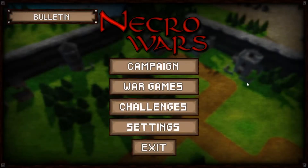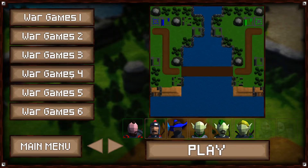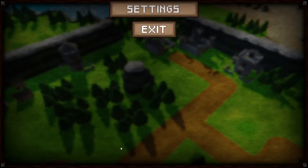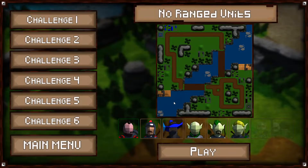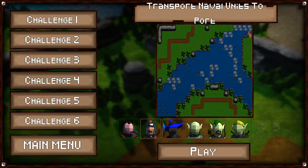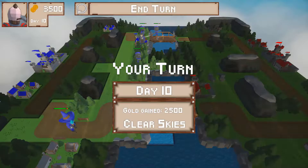The game currently offers three different game modes: the campaign, war games, and challenges. I'm not sure if they're going to be adding more, but I have a feeling they will at least be adding more to the challenges and war games. War games is just a set of different maps for you to test your skills. The challenge maps give you different scenarios to play and fight in, such as no ranged units, limited health, limited units, or just tricky maps with no respawns.